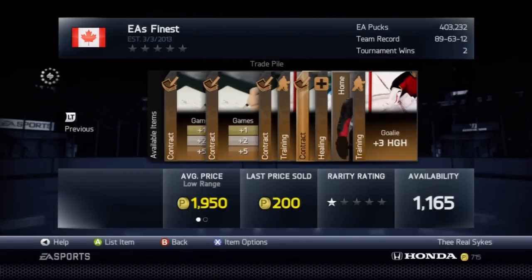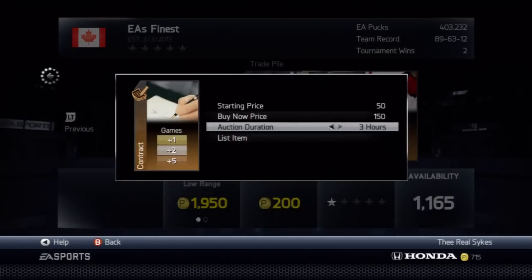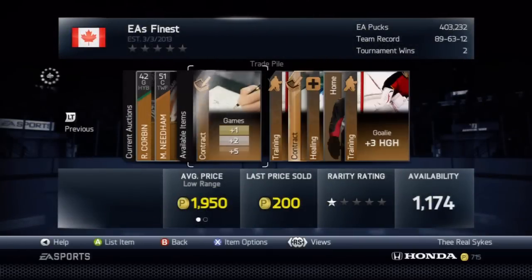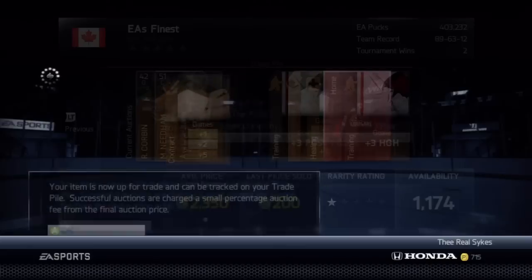So we're going to get into these contracts. What I put my contracts at is a starting price of $50, $150 BIN, and I throw them up for an hour. No matter what time of the day it is, I always throw them up for an hour, nothing more. They will sell and they will net you money back. You can put them up for more, but I find with the $150 BIN, you will always sell them no matter what time of the day it is, which I like.